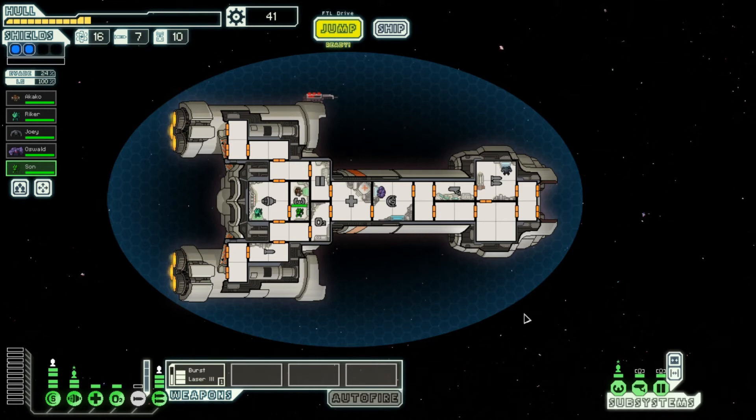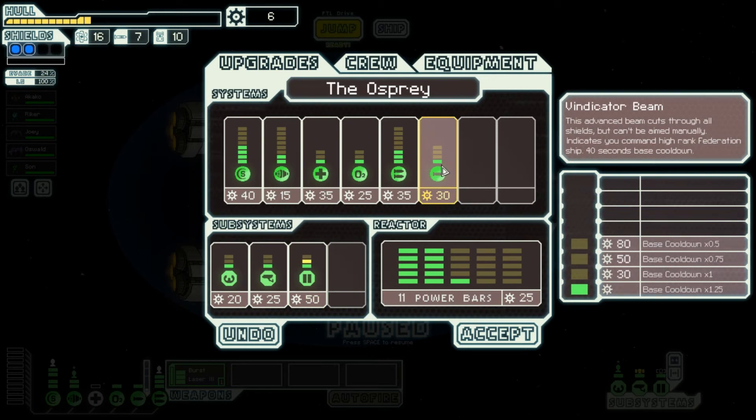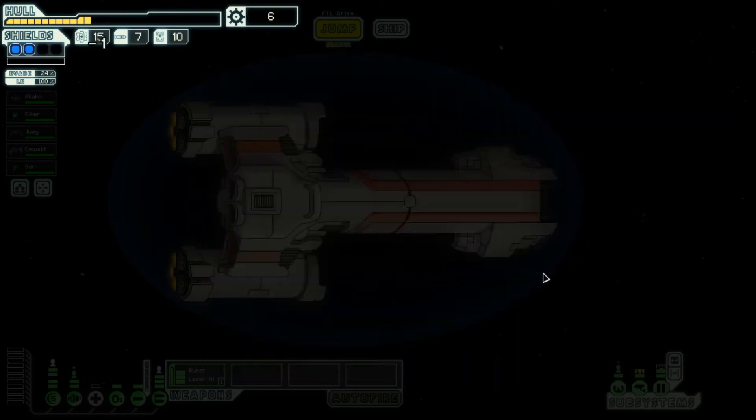Oh buddy boy! We're gonna send you to man the camera. What this does is it allows us to see into the enemy ship — see enemy interior, see enemy weapon charge, see enemy power use. 50% evasion! We're gonna upgrade our doors. We need to head to the quest.